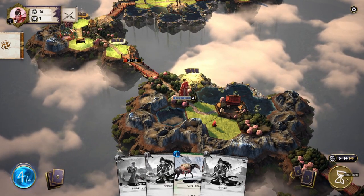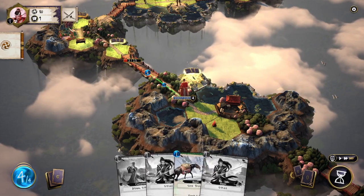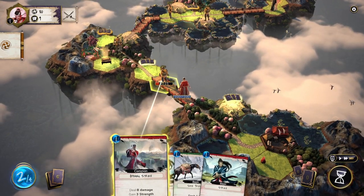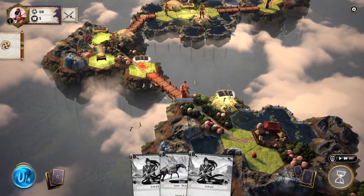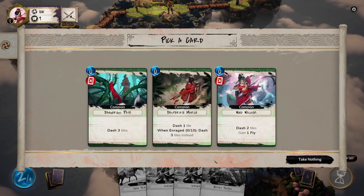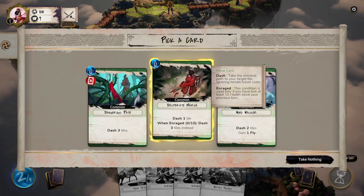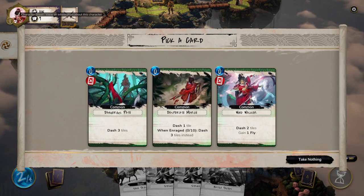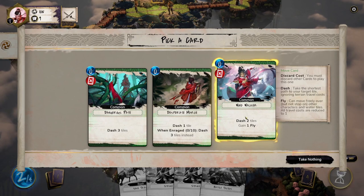Oh, they ran away — that's interesting. Moving over there costs two energy, so we do that. We deal our eight damage — they're on the bridge so they have no defensive bonus — then back up. I don't know if there's any penalty to taking extra time in this game. Next card reward: dash three tiles, gain three strength draw one card, or dash one tile — when enraged dash three tiles instead. So a lot of enrage mechanics — that might be a character-specific thing, since there are like four different characters.